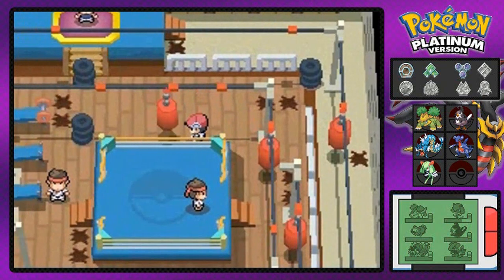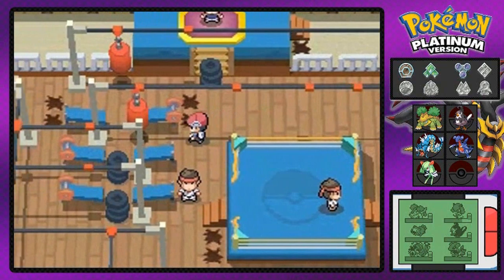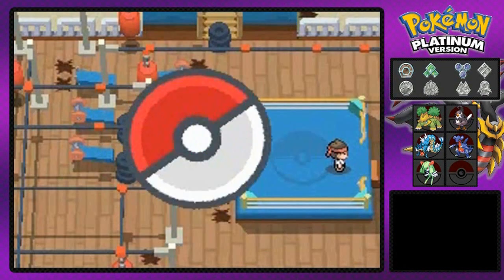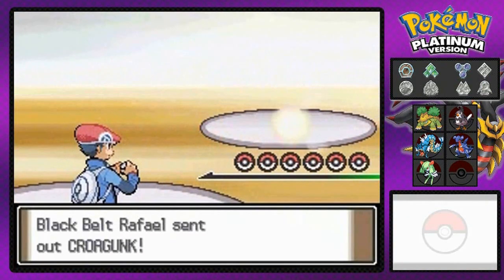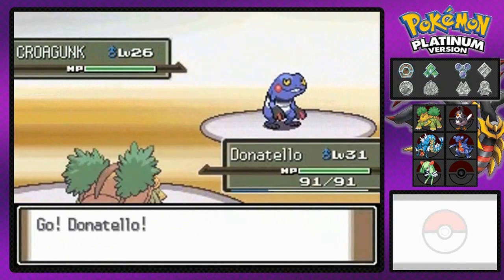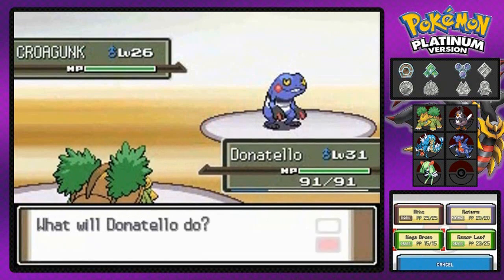Now we have to move it into the next slot. We've got a clear path to the front. That breaks it. I think this was the area I mostly got wrong the first time I did this gym back in — what was it? 2013? Holy crap, that's a long time. He's coming out with a Croagunk and I'm coming out with Donatello.